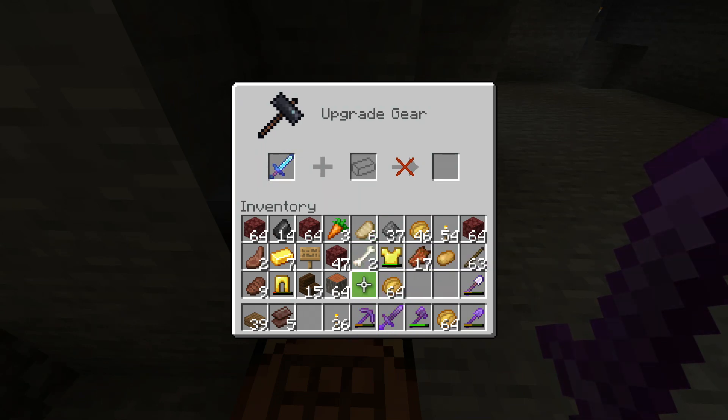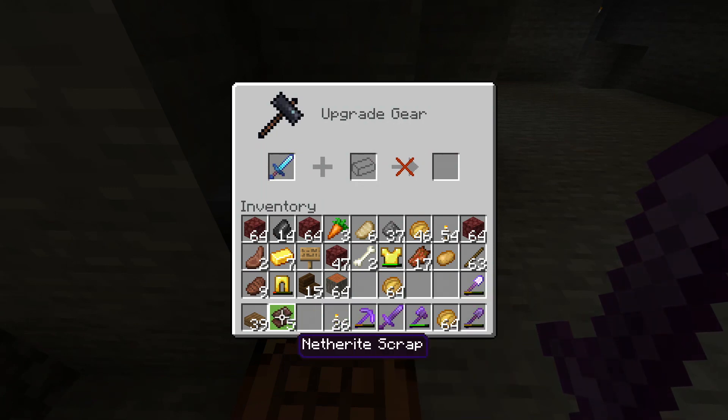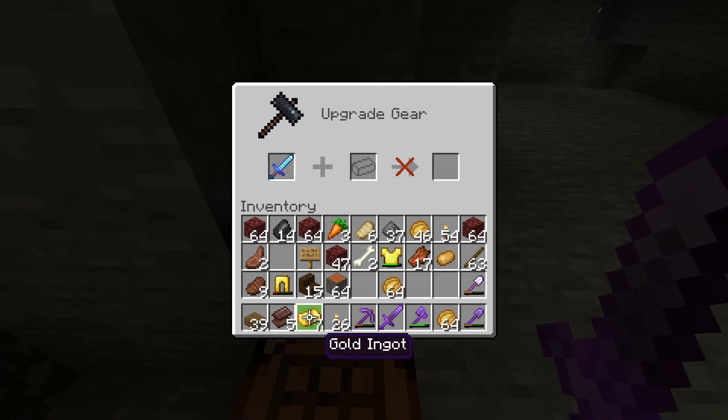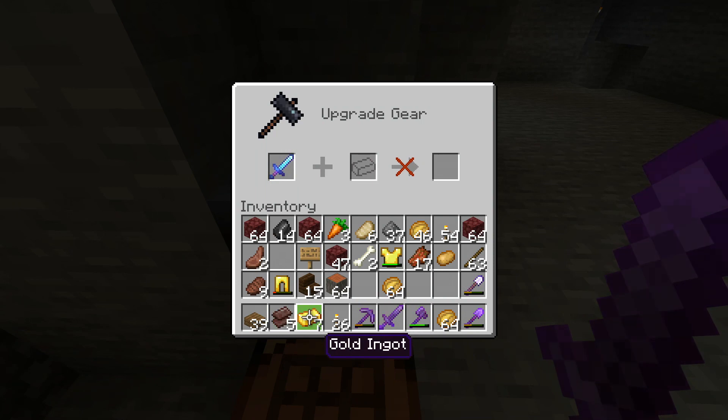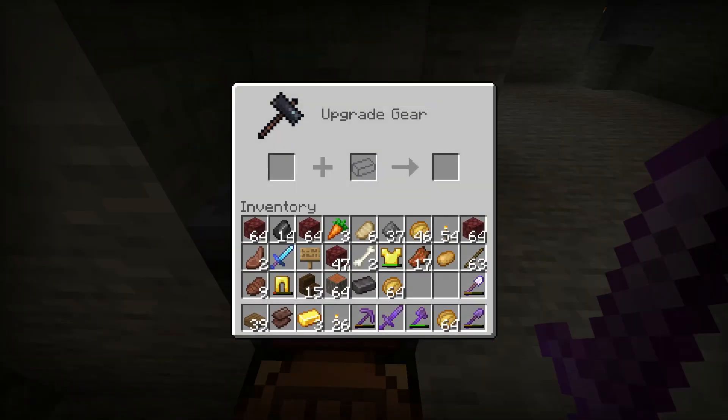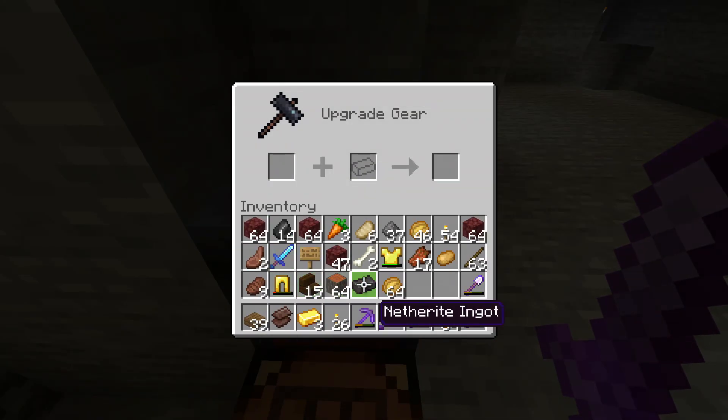This is part of the new nether update, so what you actually have to put in is a netherite ingot. Now, you might have some netherite scrap — if you watch my video on how to make netherite items, this is all covered there too, but I wanted to make this specifically for people who are curious about the smithing table. What you want is to get some gold and some netherite scrap that you dig up in the nether, and make your netherite ingot.